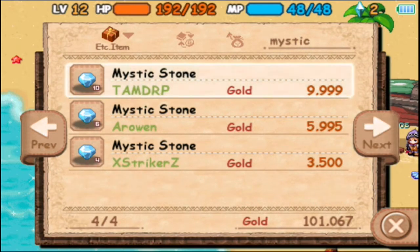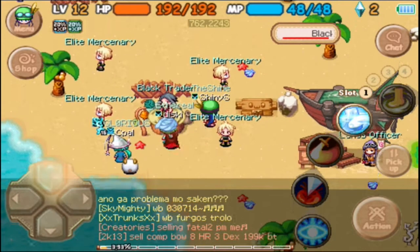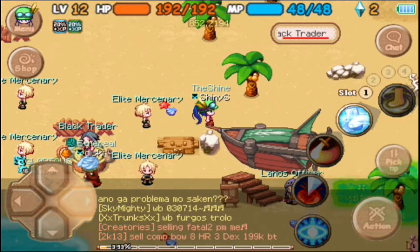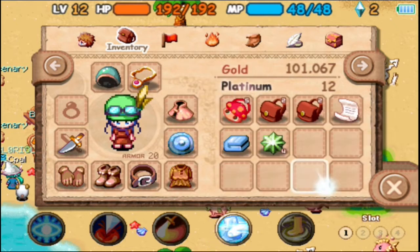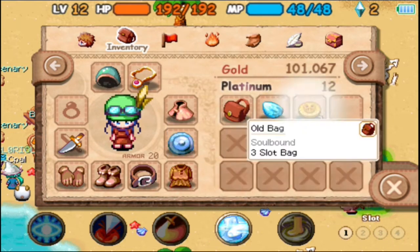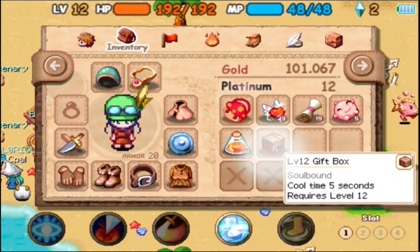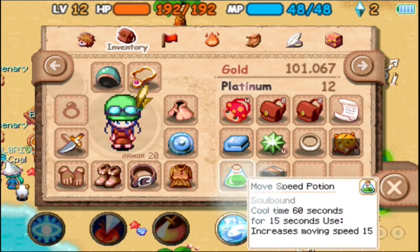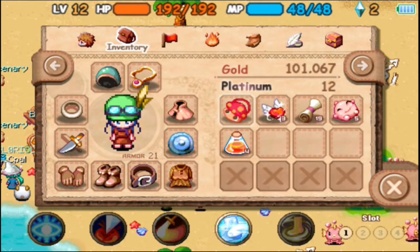The ones listed cost even more, so it's more beneficial to just buy these four. I can't try to farm Whooparoopas for the drop because it's fairly rare. Oh wait — let's open this: adventure ring, stimulant, okay.